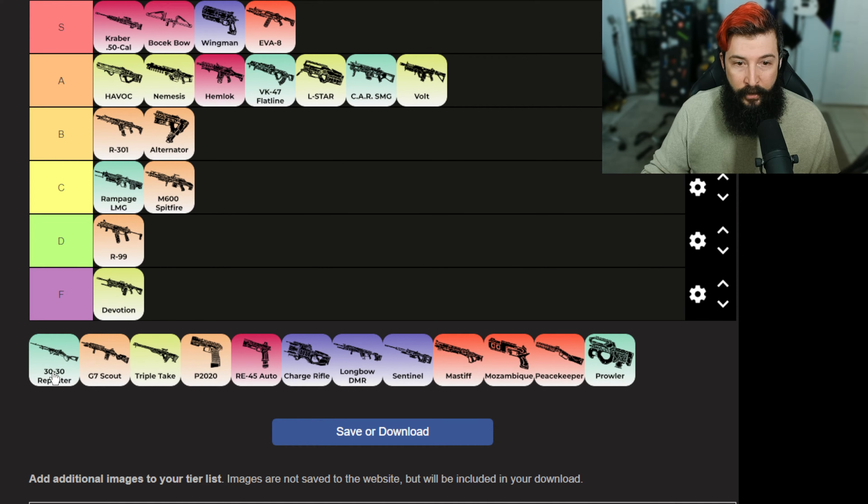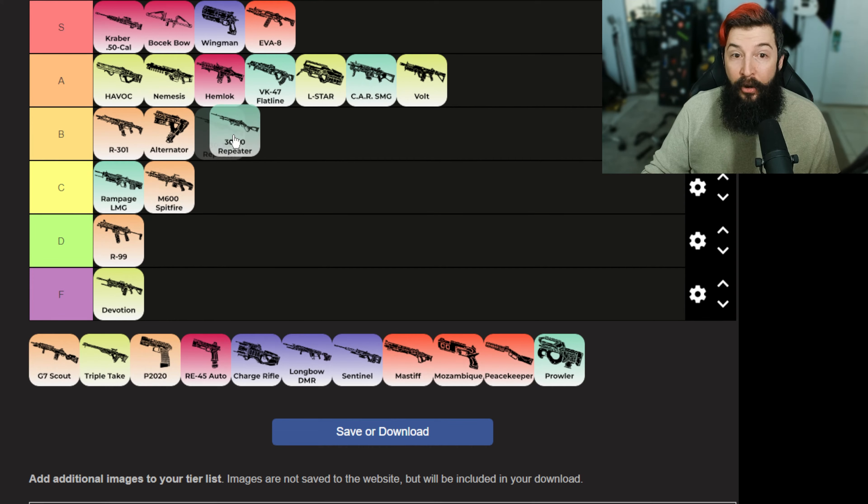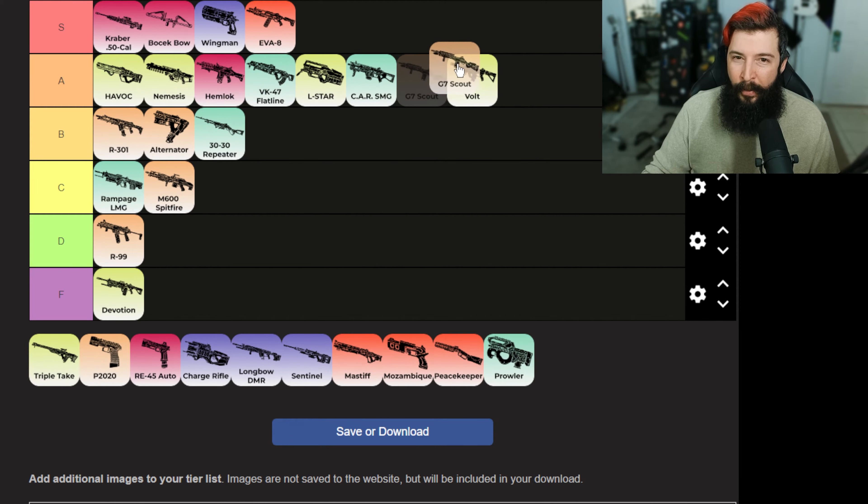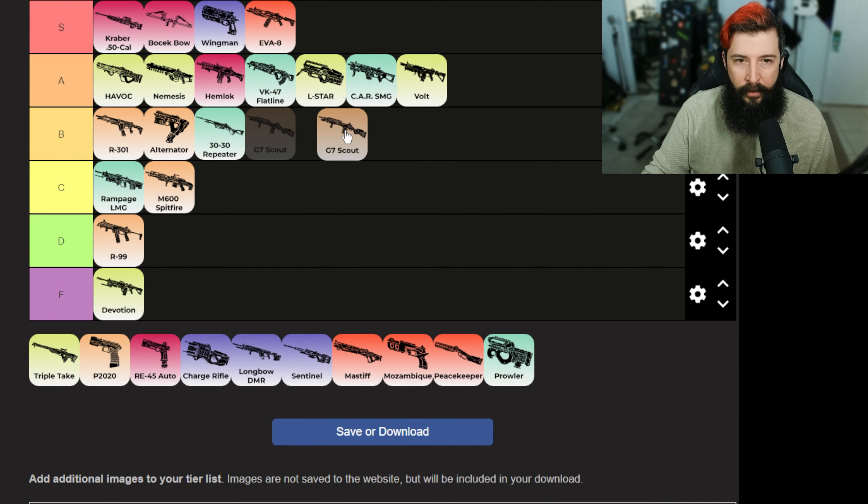Let's move on to the marksman weapons. 30-30 hits so freaking hard — it's hella annoying. I hate that the reload is back to one; otherwise I'd put it in A tier. G7 — I think everyone's sleeping on the G7 right now. I think it's really really good, especially for controller players. It's really decent — hip fire, everything. I don't feel like it's amazing but I think it's really good.